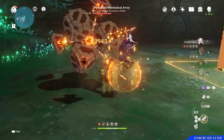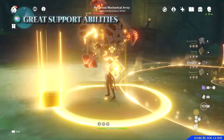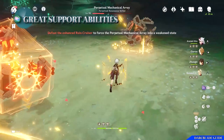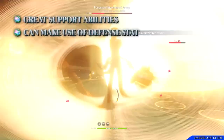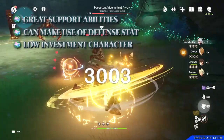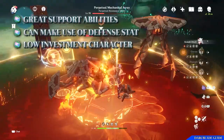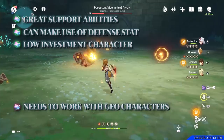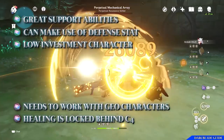Every character in the game, whether four star or five star, comes with pros and cons. For Goro, his biggest pro is his support capabilities — buffing a team with increased defense, resistance to interruption, and geo damage. His elemental skill and burst also benefit from his own defense, making that often overlooked stat valuable. Goro can also be considered a low investment character, as the buffs he provides are normally based around his talent levels. The biggest cons include the fact that he really only excels when working with other geo characters, limiting team composition options. And unfortunately, if you want Goro to be a healer, you have to reach constellation level 4.